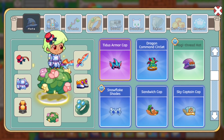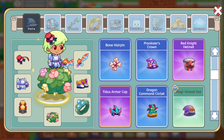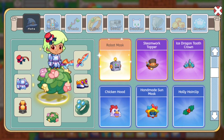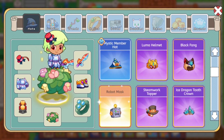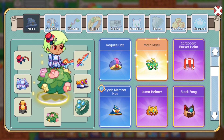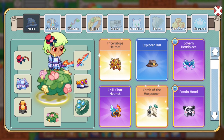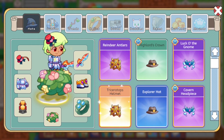Our pets can also have items now, so they might have just given us pet accessories and we wouldn't know. One thing I did wish they did was show us what type of item it is and where it can be equipped. I'll have to check our pets. The odds of finding that bow in the hats section are going to be pretty small to none.